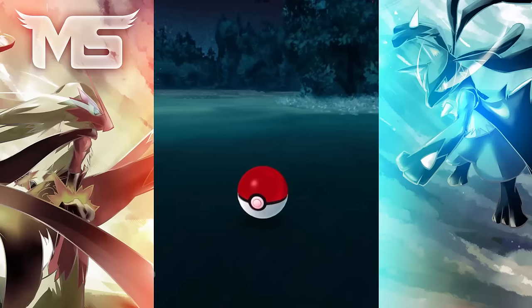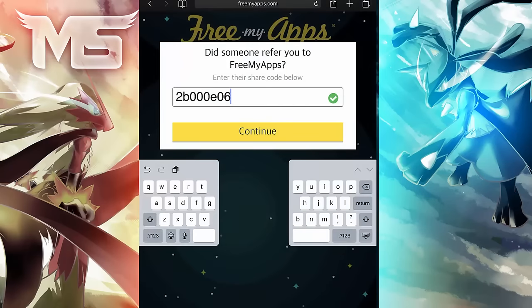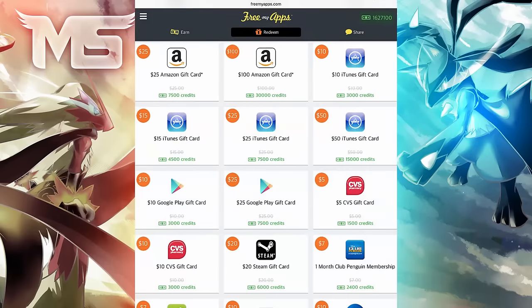If you guys are interested in getting some Pokecoins within Pokemon Go, be sure to check out FreeMyApps and use my code on screen to get yourself some extra Pokecoins. On their app you'll just need to download a few other applications and you can get points to get an iTunes or Google Play card to redeem Pokecoins and buy incense or lucky eggs. With all that out of the way, let's get directly into it.